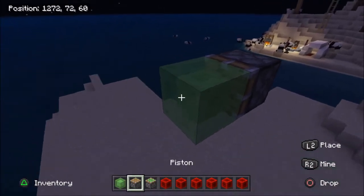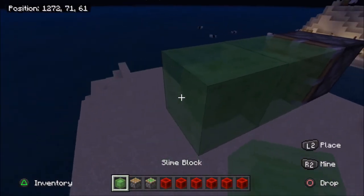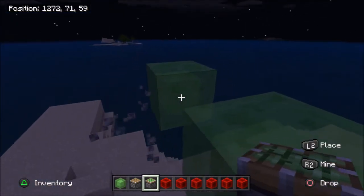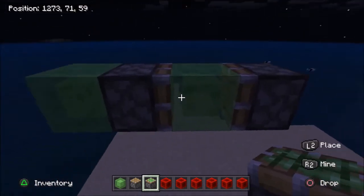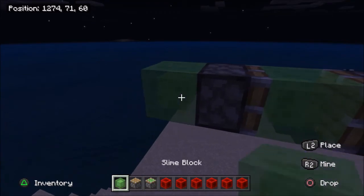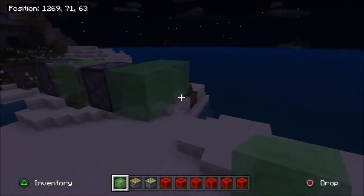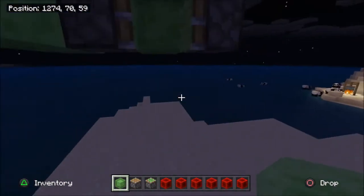Then you place a slime block and a sticky piston. By the way, if you want to you can make wheels — right here, right here, right here, and right here.